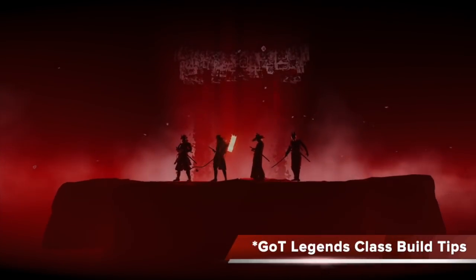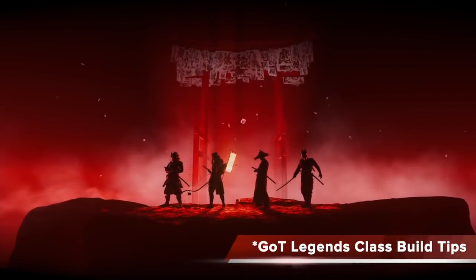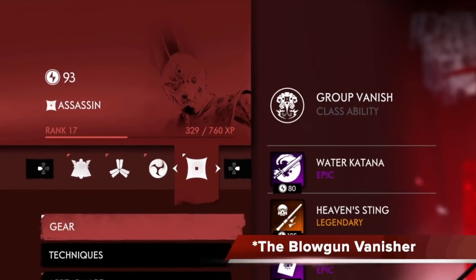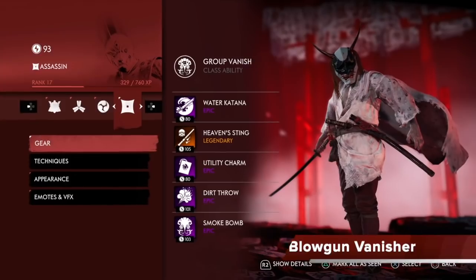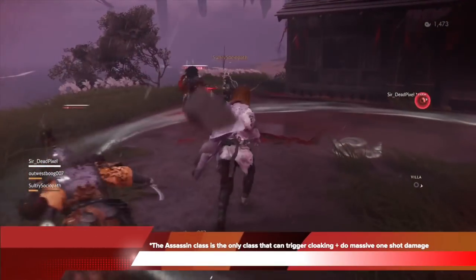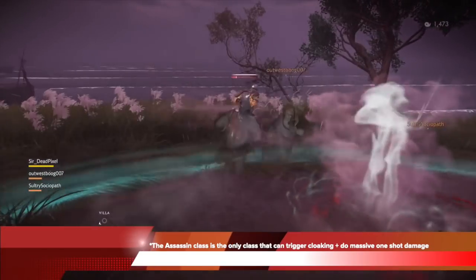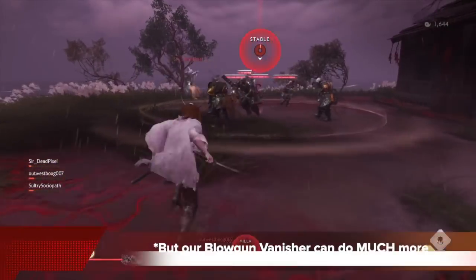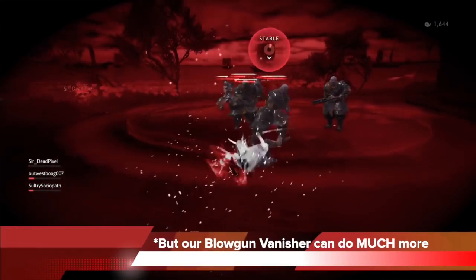Hey everyone, this is Sam, and welcome to my Ghost of Tsushima Legends class build tutorial. Today I'm going to show you guys what I call the Blowgun Vanisher build. The base class of this build is the Assassin class, which is the only class that can trigger cloaking and do massive one-shot damage through assassinations. But our Blowgun Vanisher build can do much more than that.